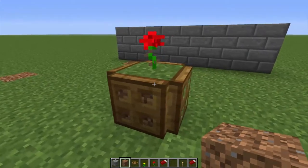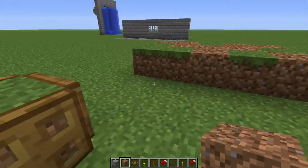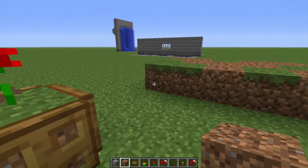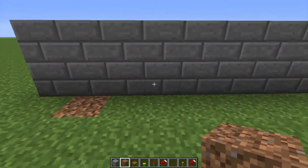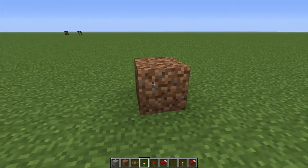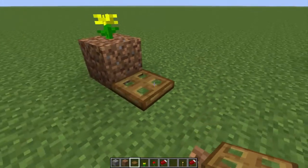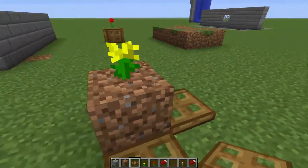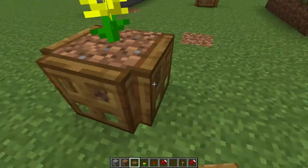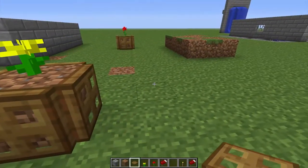As you can see here, we have our potted plants. The trap doors make up the sides of the pot and the dirt is the dirt inside with the flower in it. It's very easy — first you just place your dirt block, add a flower of your liking to it, and then you add trap doors all around and open them. There you go, it forms the side.